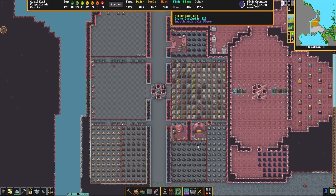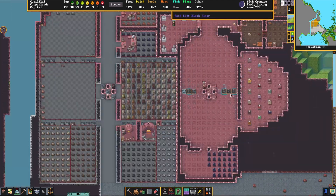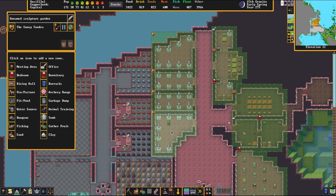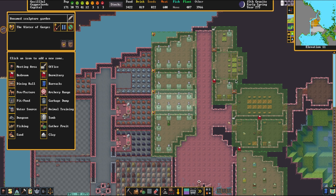You gotta love to see it. Then as we go a little further down, you can see more spaces that have been carved out in stone, as well as — if I hit Z — some more nice bedrooms and actually quite a large dormitory as well. A bunch of sculpture gardens, which are set up as guild halls. Sculpture gardens are basically just a meeting zone that happens to have statues in it — that's all sculpture gardens are. It's just a different name for the exact same effect, except sometimes dwarves have happy thoughts because they saw a statue.